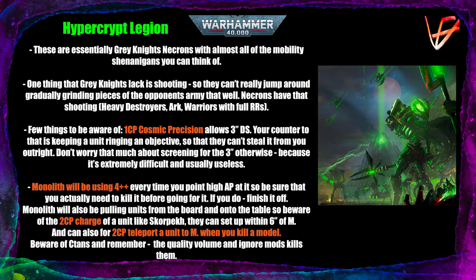The Monolith will most likely be present in a Hypercrypt list, as 3 or 4 stratagems are dedicated to it. It gains a 4+ invulnerable save, which is a great help for this toughness 13 model — even lascannons only wound it on fives. If you have Haywire weapons, use those instead, as lascannons will be very inefficient. The Monolith can pull units from the board or from reserves and deepstrike them within 6 inches of itself — they don't need to be placed outside 9 inches of your units — creating angles where there were none.